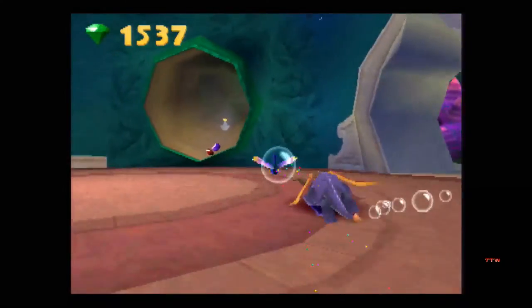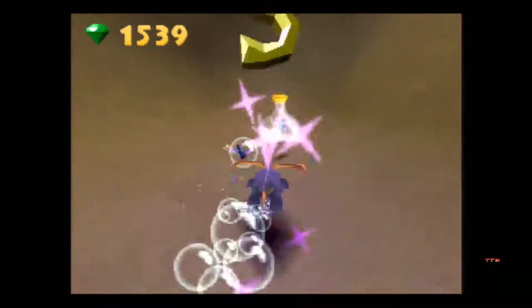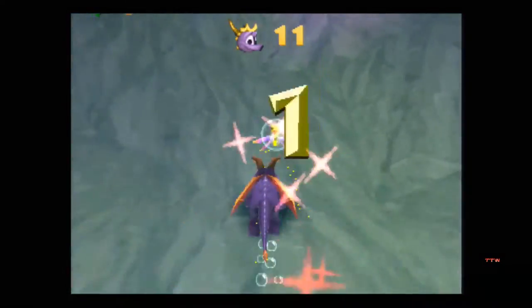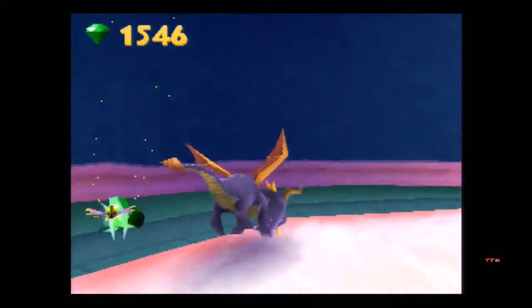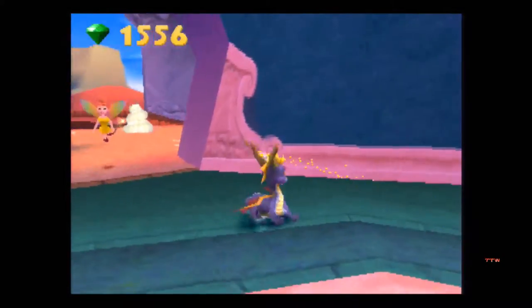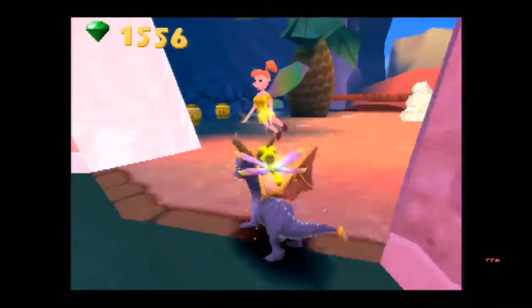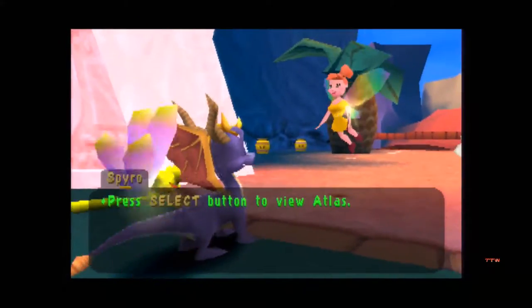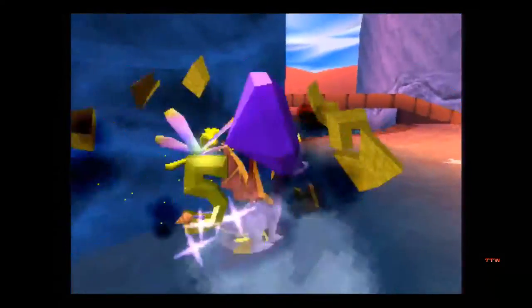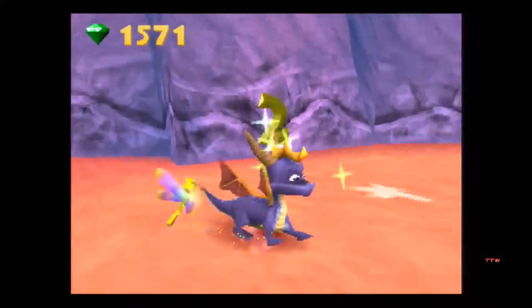I can't believe I got hit by him. Health and a life - our 11th life. Not bad. Some free gems are chilling around here. Some of the enemies, like the scuba diver enemies, they are in shells. And if you destroy them, they have shovels.